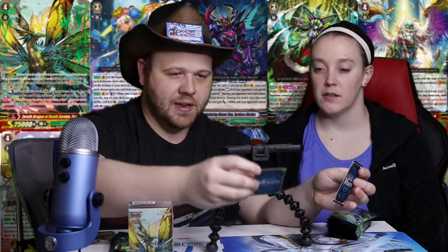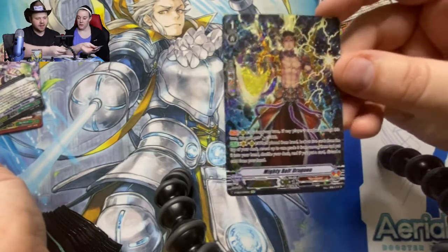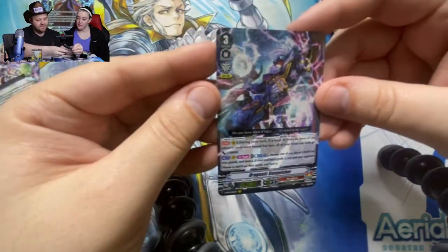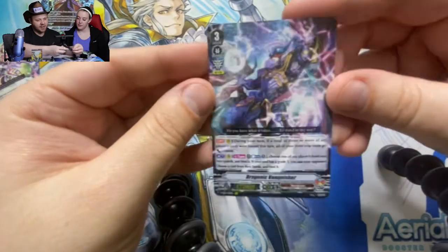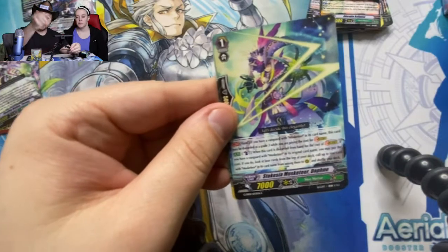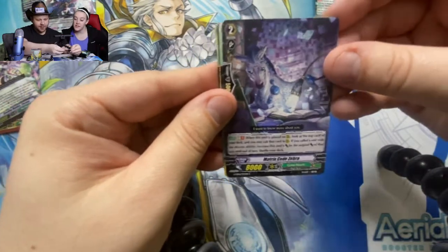Remember we always do trades, and I'll do trades with money involved for differences in value. We got a gorgeous Mighty Bolt Dragoon SP — a beautiful card. And we also have a Vanguard Rare Dragonic Vanquisher. Check that guy out — they're going right into my collection. Thank you, you know who you are. I'm more than happy to share trade and purchase content on the channel.